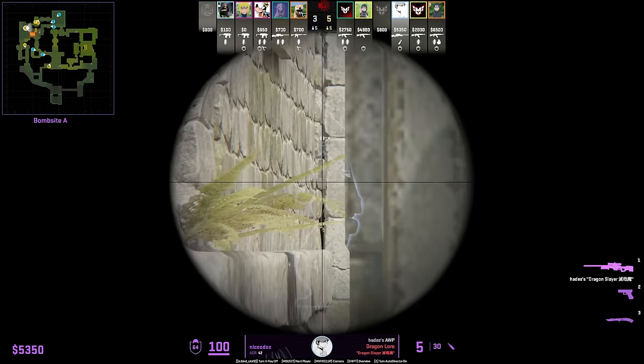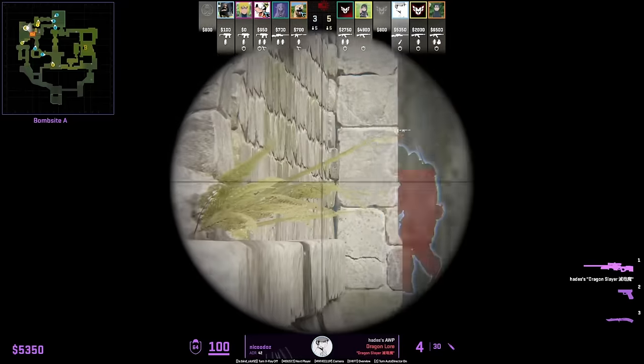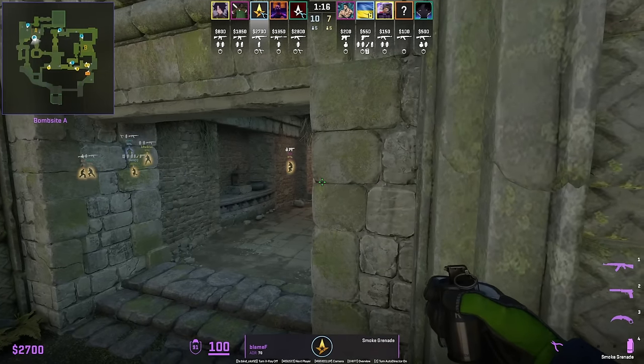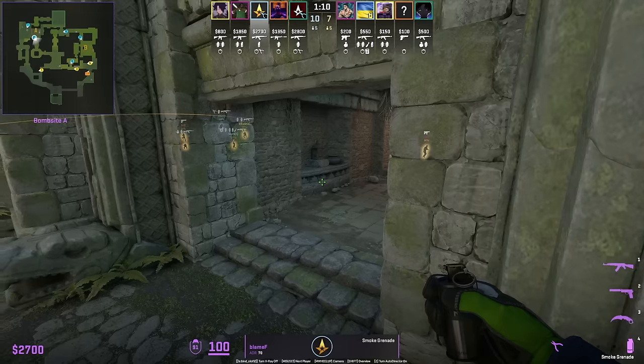Nikodoss shows a new off-peek on A from behind big box — there's a very tight angle where he can spot CT. Blame F holds donut with a really tight angle through a small gap; once contact is made he throws the smoke while his teammate watches A main.